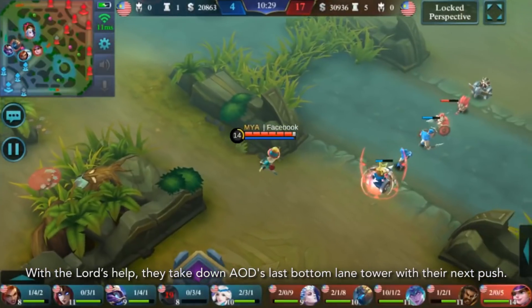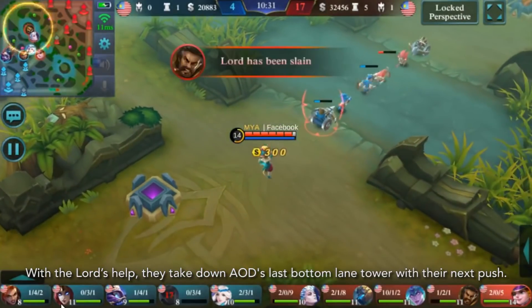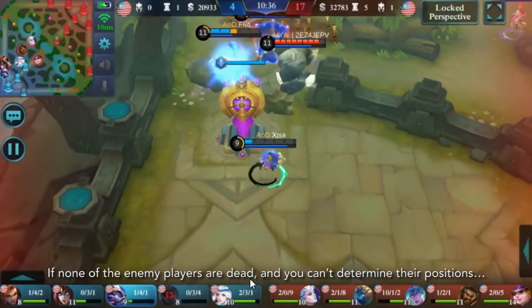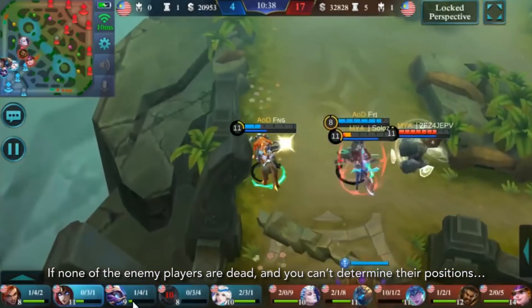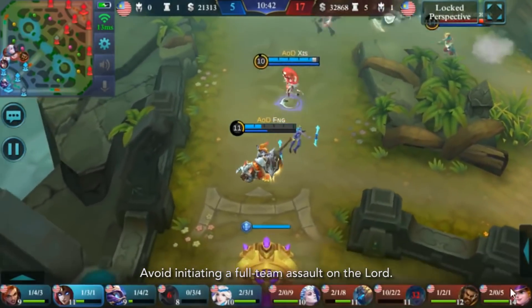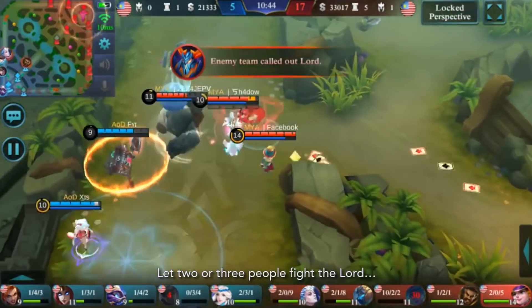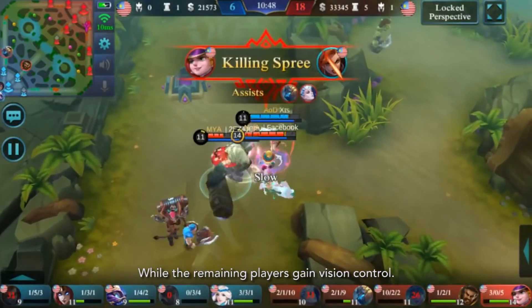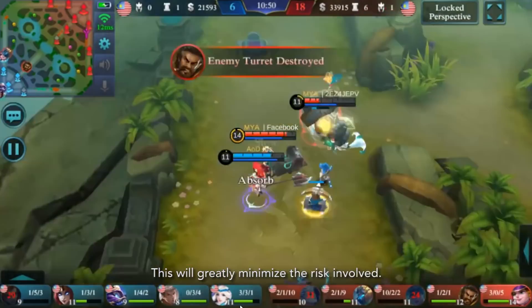With the Lorde's help, they took down AOD's last bottom lane tower with their next push. So when attacking a Lorde, if none of the enemy players are dead, you can't determine their position. Avoid initiating a full team assault on Lorde — let 2 or 3 people fight Lorde while the remaining players gain vision control. This will greatly minimize the risk involved.